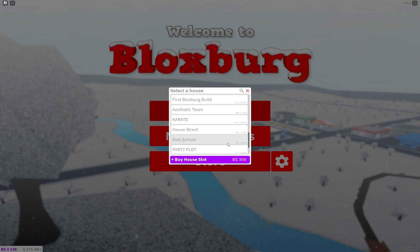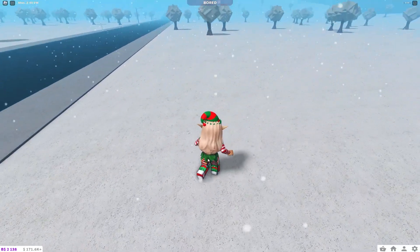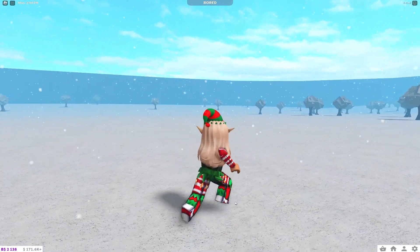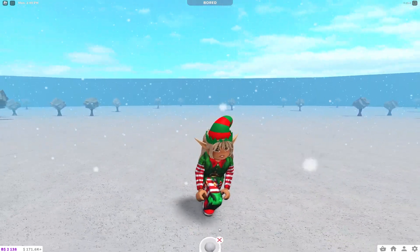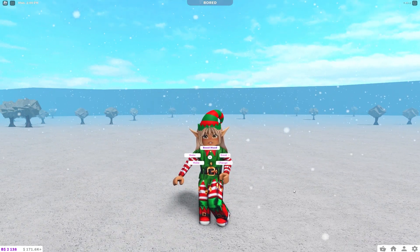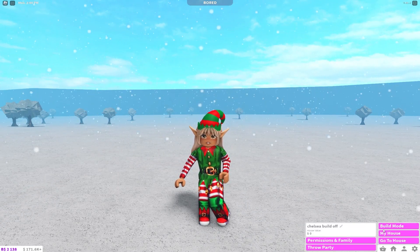We'll just go into an empty plot and see what things they have. Here we are — we have snow on the ground, it's snowing, and I'm dressed as an elf, so I'm ready for Christmas. If we click on ourselves, we can make a snowman and a snowball just like last year. But let's go straight into build mode because that's where all the new things are going to be.